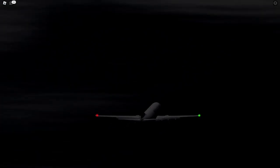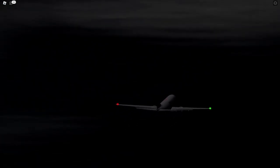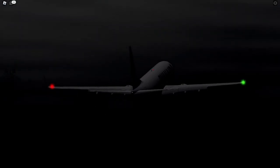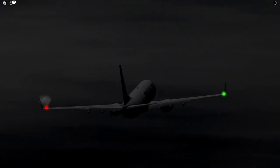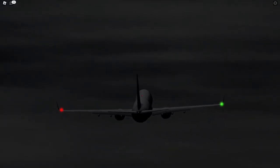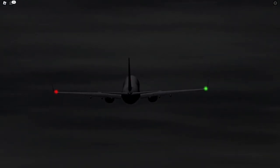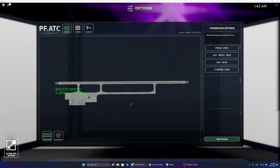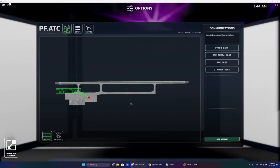Japan Air 1974. Katila tower, Japan Air 1974. Are you ready for IFR clearance? Yep, request clearance. Request IFR clearance to Menorca.